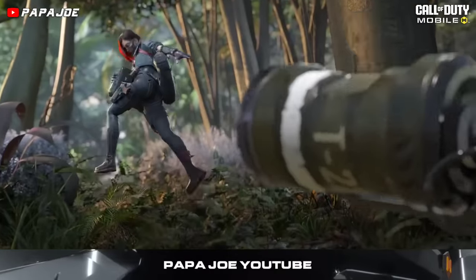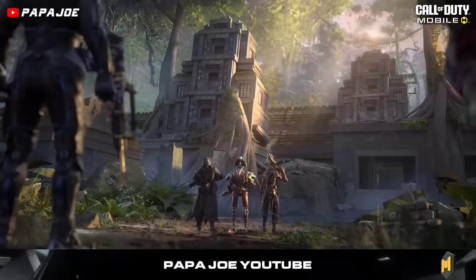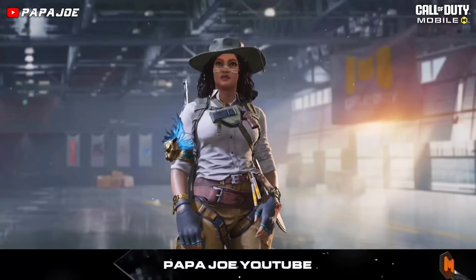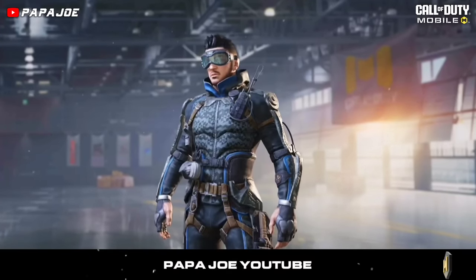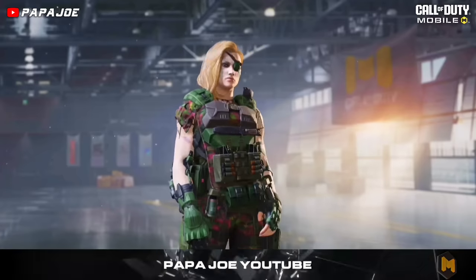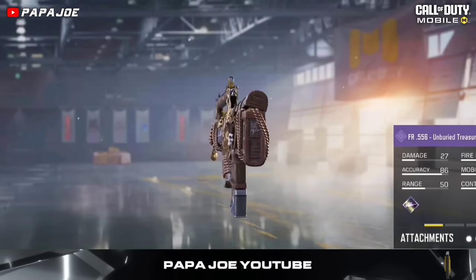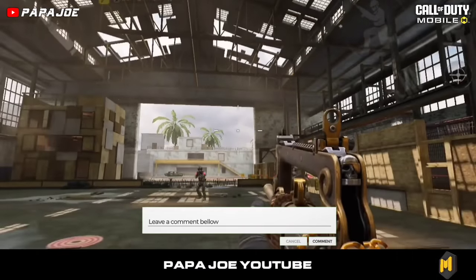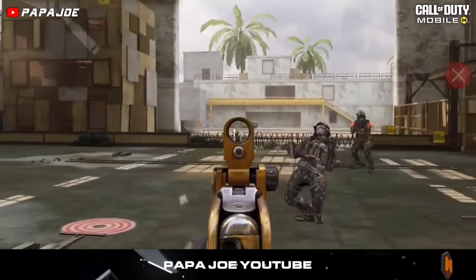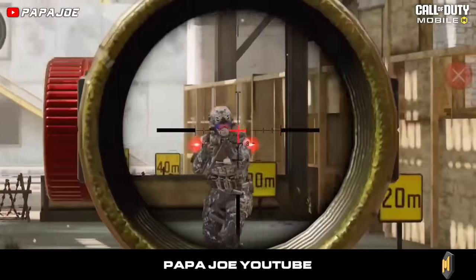Let's move on to the new Season 4 Battle Pass and take a look at the Epic Rewards that can be unlocked after purchase. Operator skins such as Zoe Jungle Diva, David Mason Ruin Ranger, Sims Gunner and Strongarm Floral Fatality await you between Tier 1 and Tier 50. We can also unlock Epic Blueprints such as the FR-556 Unburied Treasure, the CX-9 Glorious Bloomage, the Arctic 50 Jungle Maw.